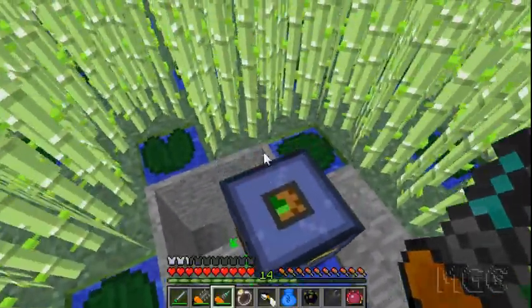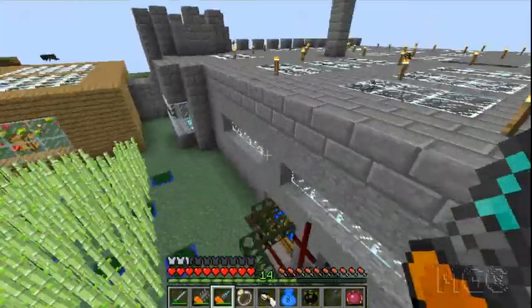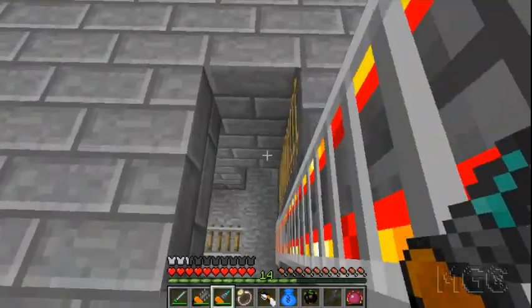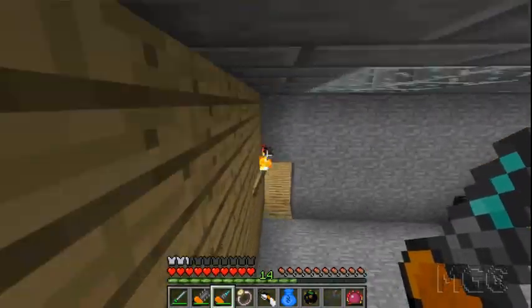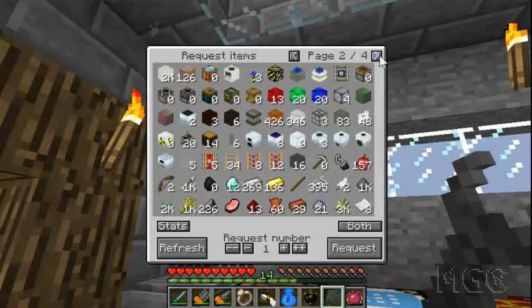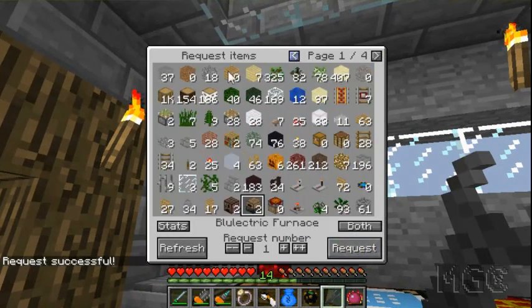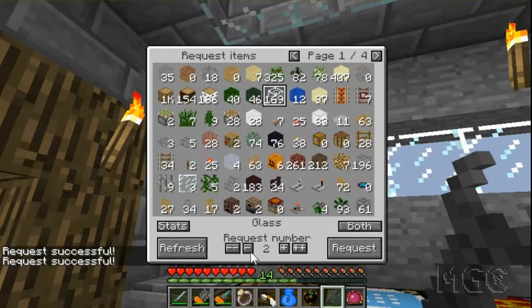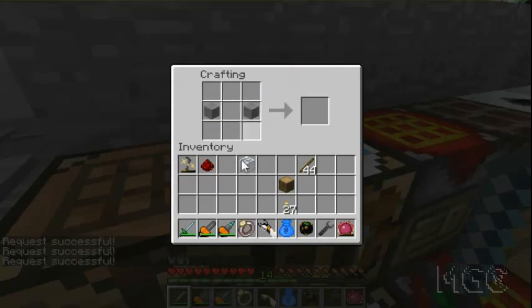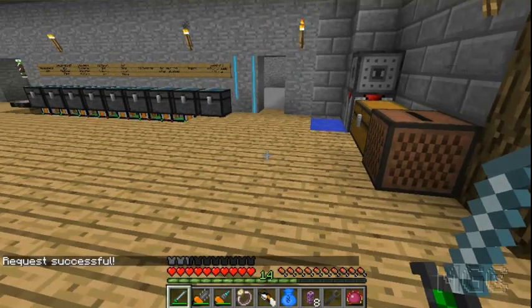Now to deal with this chest that's nearly always full - any sugar cane that gets in just gets backlogged inside here, so I'm going to change that. I'm going to make use of something known as an advanced insertion pipe. I'll show you how it's crafted: I need one redstone, two smooth stone, and a piece of glass. There we go - ta-da, advanced insertion pipe!